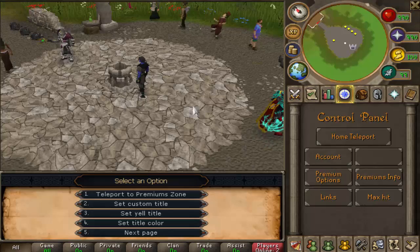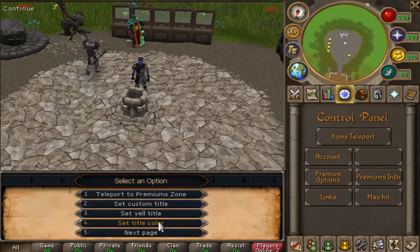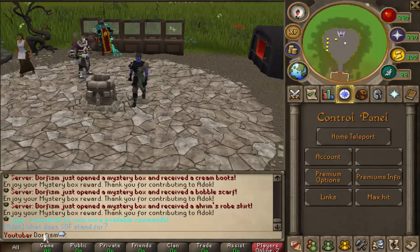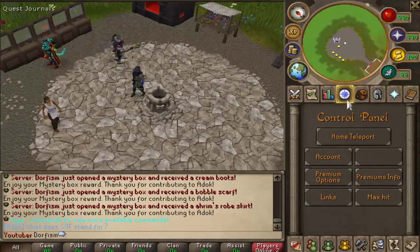If I click on the premium options, I can set a custom title, yell style, title, and a set of colors. I can also change between a green and blue character - that's why I was the blue guy. I also changed my title to 'Youtuber', so that's another benefit you can get.